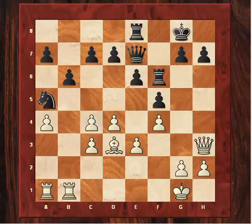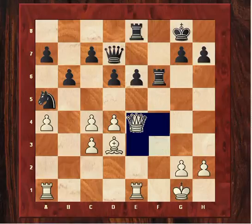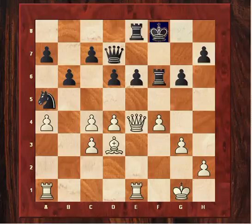Tartakower targets it now. Capablanca again plays for the e4 idea, which he now executes. After this exchange, black has accepted two pawn islands while white has three. There's also the potential after g6 for white to undermine g6 with a later h4, as we'll see. But first Capablanca solidifies his position with g3, just in case of Rf8, and also vacating g2 for his king.